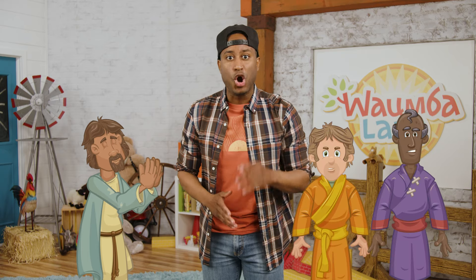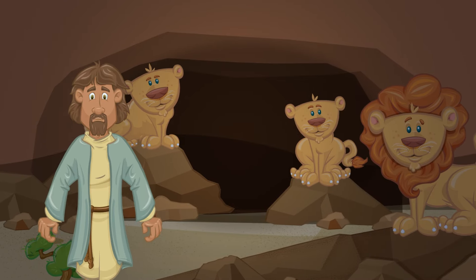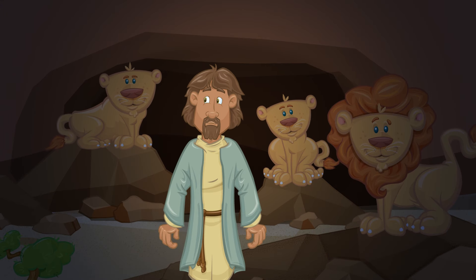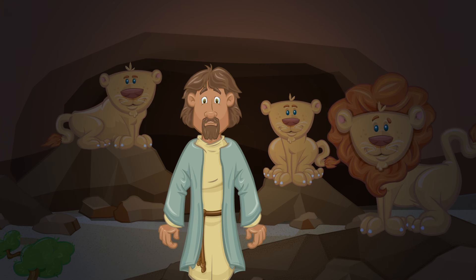The other men saw that Daniel prayed to God, and they went and told the king. When the king found out, he was very upset. He loved Daniel and didn't want him to be in trouble, but Daniel broke the rule. So, he had Daniel thrown into a den full of lions, and he had to stay there all night long. It's a den that was probably dark, and it was full of lions. Lions would be scary. They are loud and scary and roary. Can you make a sound like a lion? Roar! Roar!